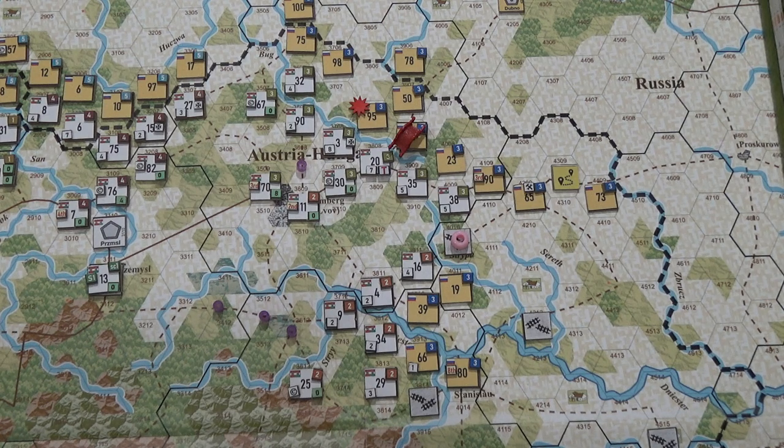So I was like, 'You've got to be joking.' The Russian defenders are the 2nd Infantry Division and the 11th Infantry Division. The 11th has three strength points and the 2nd is down to just one — so there's four total. Maybe I should put the four marker out there.